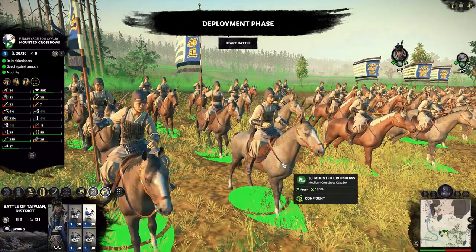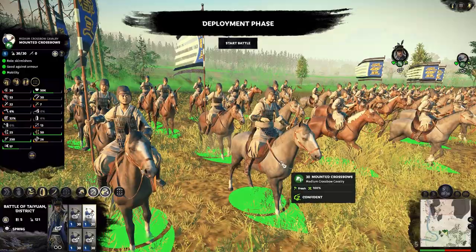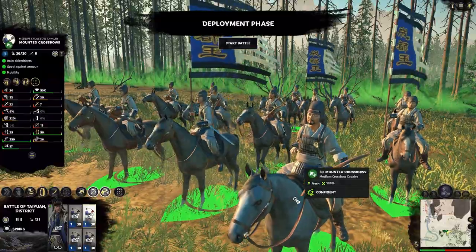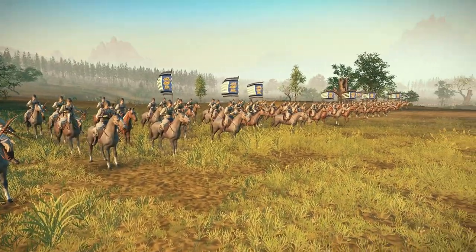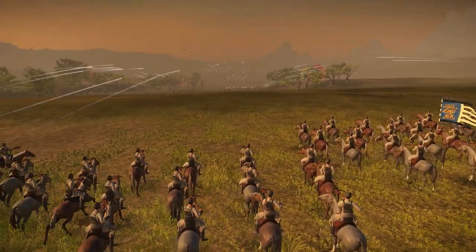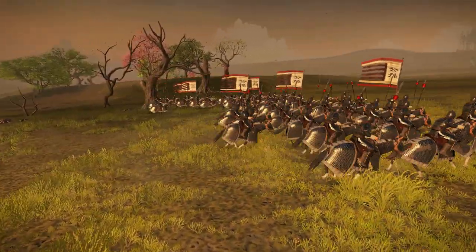If you're worried about all these new armored cavalry being overpowered, don't worry — there are tools to deal with them, and the new mounted crossbows are an excellent option. This new unit will be available to your Strategists once you have the Divine Manipulation of Threads technology. They're fast, just like mounted archers, but their crossbows are great for punching through armor. As a result, they're an excellent anti-cataphract option, provided you have the space to skirmish.